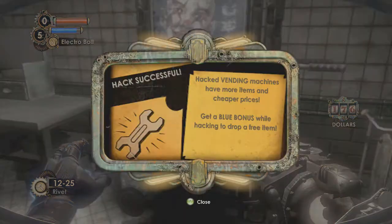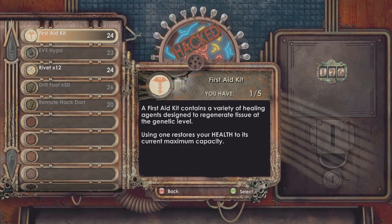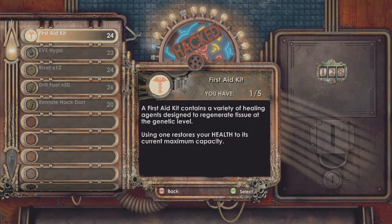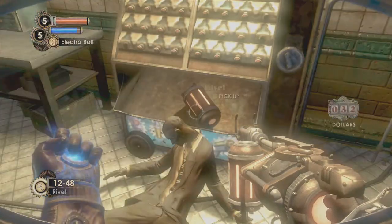Oh yeah, there you go. You definitely needed that — that was good. Should we buy anything? I'd think you need a couple more rivets and maybe a first aid kit. You're already a big baller so you can afford all this stuff. Can't go wrong. There we go — that should be fine.